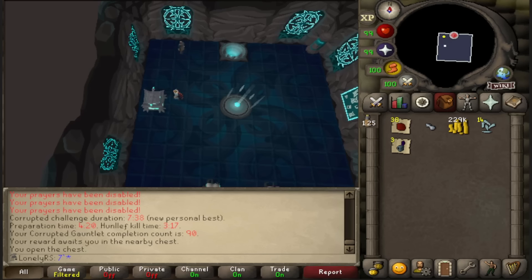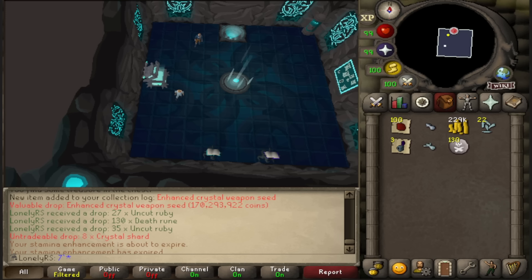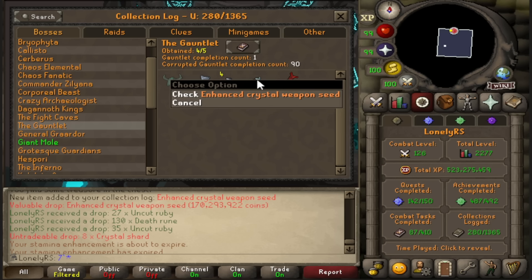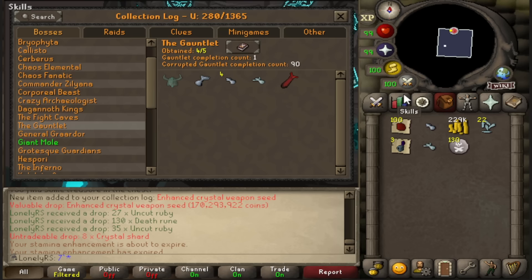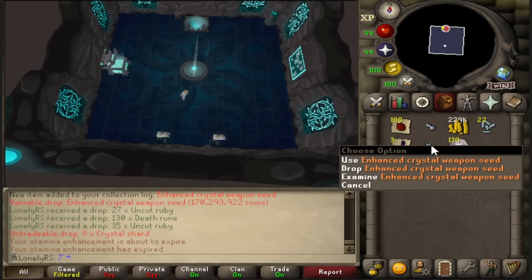Oh my god — no fucking way. Oh my god, it feels so good to get spooned on this grind. I mean, I do still need to get a lot more armor seeds. I cannot find the Gauntlet because my brain is just not functioning — I'm shaking right now. But getting this early is fantastic. Getting the rarest drop out of the way early is just so nice. With this enhanced crystal weapon seed, I can make a Blade of Saeldor — but who cares about a Blade of Saeldor? Or the Bofa. And obviously I'm gonna choose to make it into a Bofa because this is gonna open a lot of doors and faster ways of killing bosses. This is gonna be amazing.